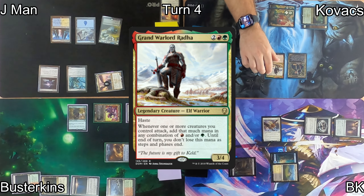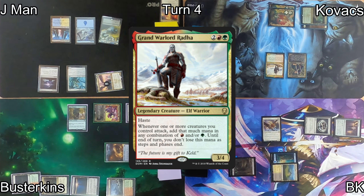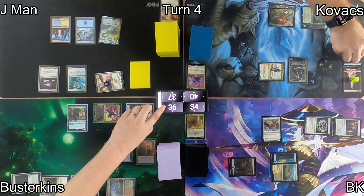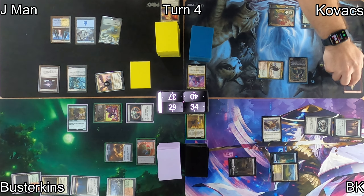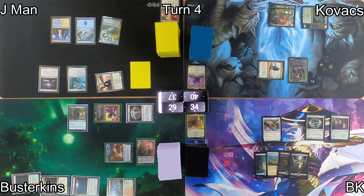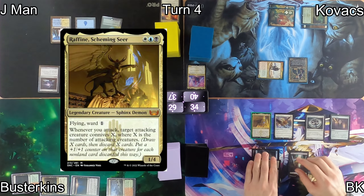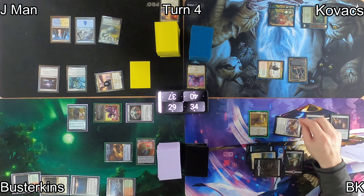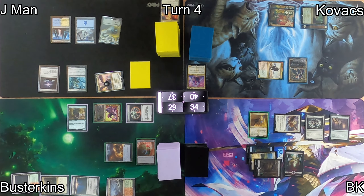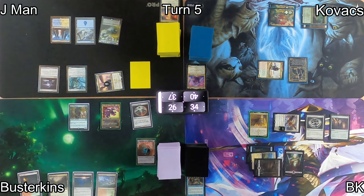Kovacs plays a Forest and casts Grand Warlord Radha, which could give him a bunch of mana to use on his second main phase each turn. When he moves to combat, he gets a red and a green but doesn't have anything to use it on, so he passes. I play a Swamp and cast my commander, Rafine, Scheming Seer. With that on the battlefield, I move to combat and swing at Busterkins, conniving 1 on the Archon of Emeria. I put a Rhystic Study to the bin and get a +1/+1 counter.